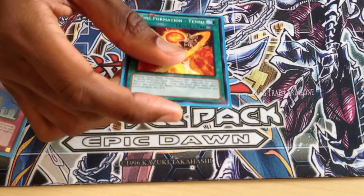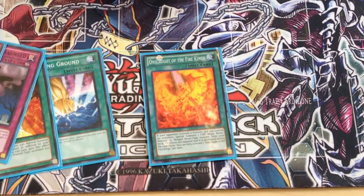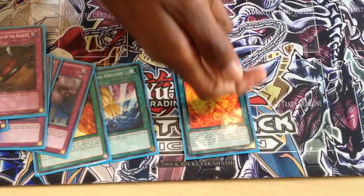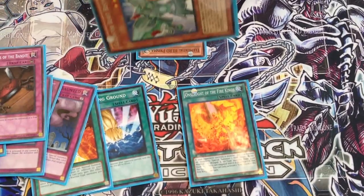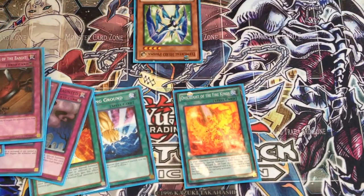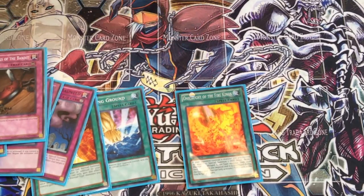For the spell lineup, we got Fire Formation Tensu, Smashing Ground, Onslaught of the Fire Kings. If you have Elemental Hero Prisma, what you do is you play this, get a Laquari, play Onslaught, mill out your Bestiari, make your Gyzarus — Gyzarus pops two. Contact out, get a Darius and a random Gladiator Beast so you can grab back your Bestiari, go for another Gyzarus, or contact him into another fusion.